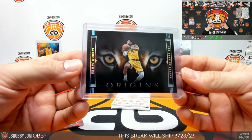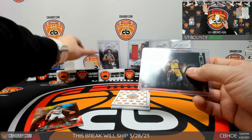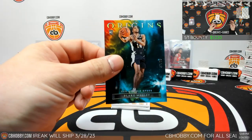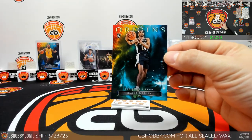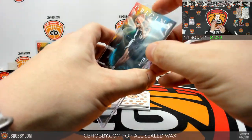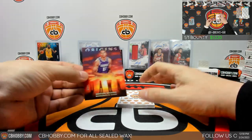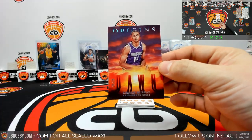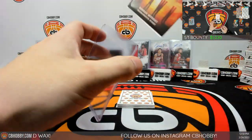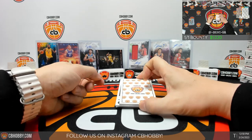We did not have one in the last case, so I'm not going to call it a case hit — we'll call it SP. LeBron going to Christian. That's a nice hit. Shade on sharp base and Blake Wesley out of 25 going to the Spurs. To the bottom we go — we have New Dawn, out of 75, Keegan Murray for the Kings, many spots, going to Danny, 25 out of 75. Come on, please give us two autos. We got another patch — Jaden Hardy, Mavs. That's disgusting.